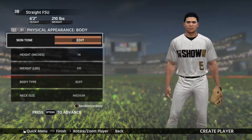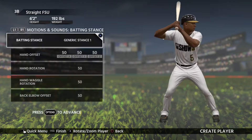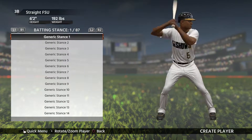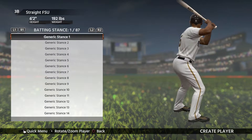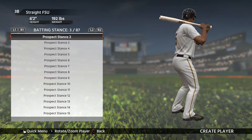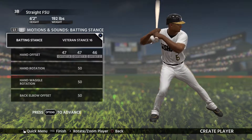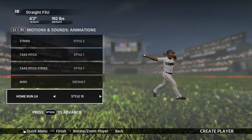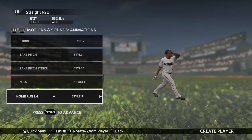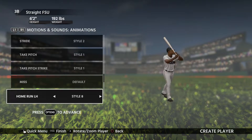I'm probably just going to randomize the appearance honestly. Alright, now for the motions and sounds, let's go and create our batting stance. This is our batting stance, looks pretty nice to me from the left. I know the styles in the back are better but they don't have any for left-handers, bro. That's why I picked switch hitter so we can get some good animations.